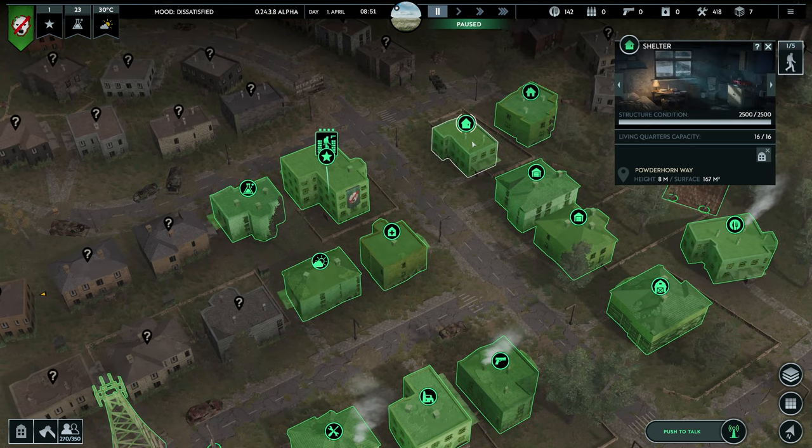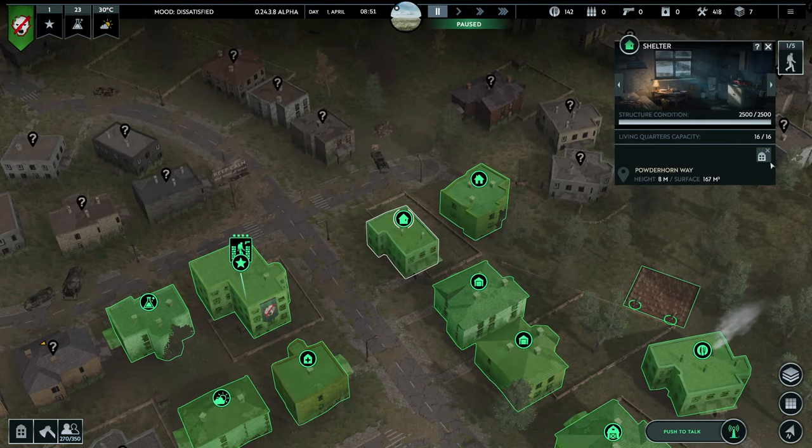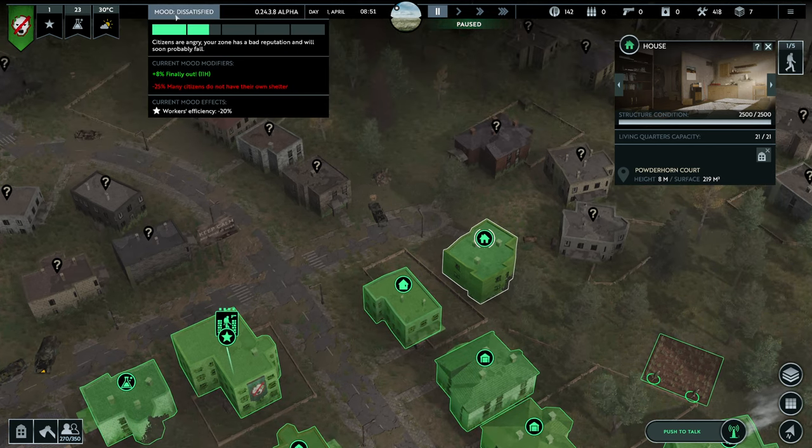Currently we have two types of housing units. We have the shelter, which is the very basic option that doesn't give any type of boost to your survivors. And you have the house — a more luxurious option that provides happiness to your survivors. Shelters act as a debuff and provide no mood bonuses, but houses do provide a mood bonus.